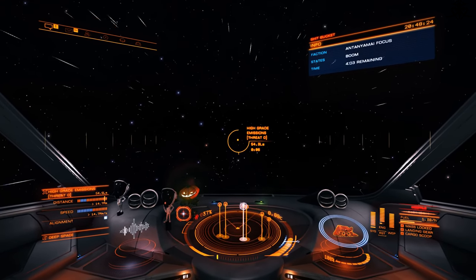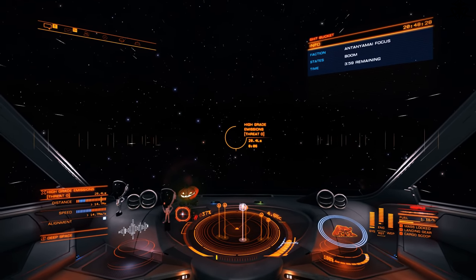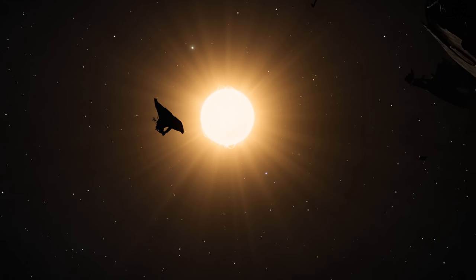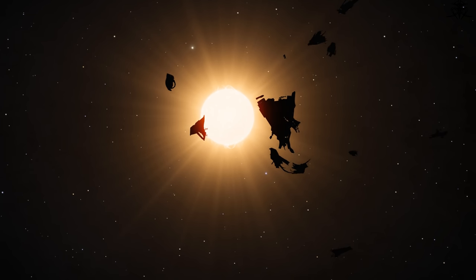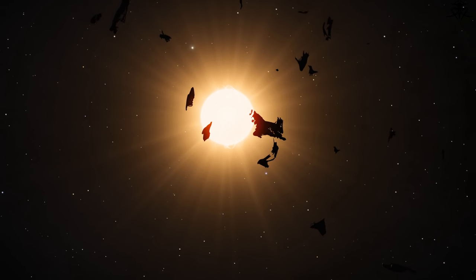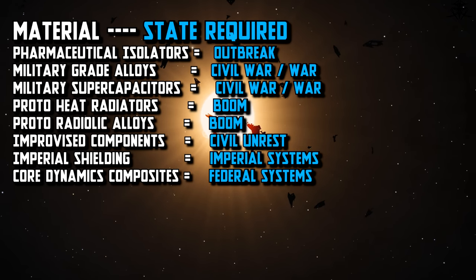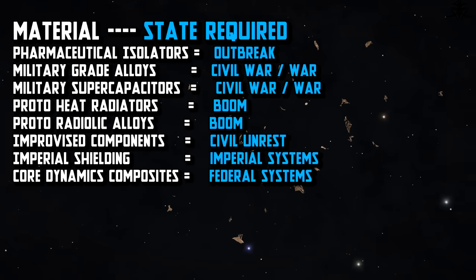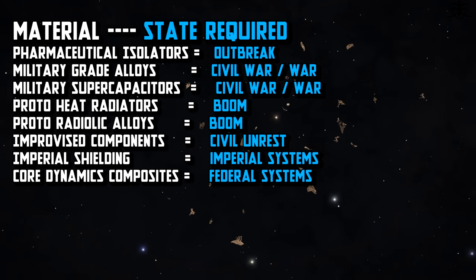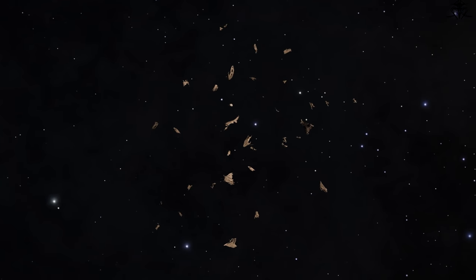Now that you know the Frontier Approved Gameplay trick, you can go ahead and start farming those high-grade emissions. These particular signal sources spawn the highest-grade materials of different kinds, depending on what state the system is in. On the screen you can see approximate spawning state requirements for each of the highest manufactured materials. Mind you that some have higher chance or priority for spawning, since systems have several qualities that affect these things. And boy oh boy, does RNG not want to play ball sometimes.